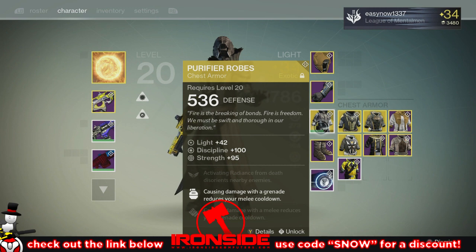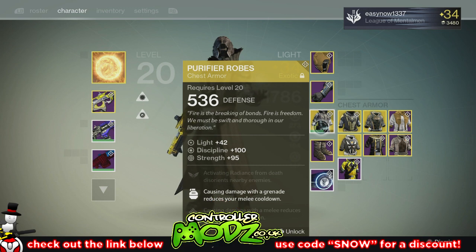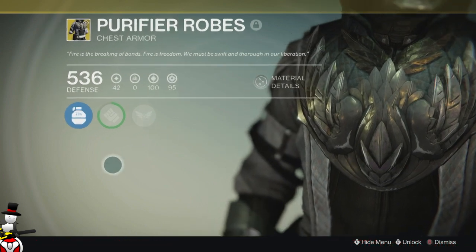I've been hit with this in Trials and it is so disorienting. It dropped at light level 42, with discipline plus 100 and strength plus 95 — that is an insane roll on perks and stats.